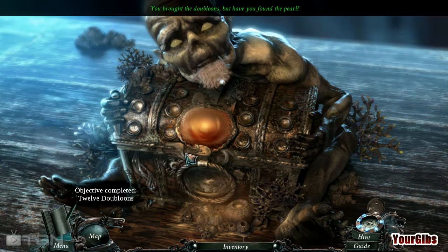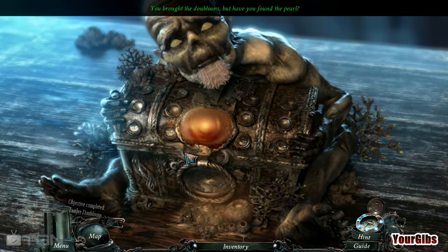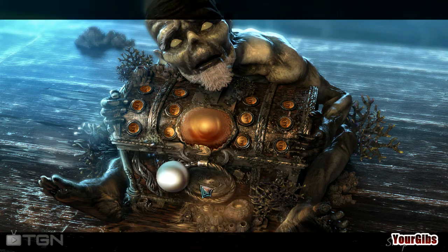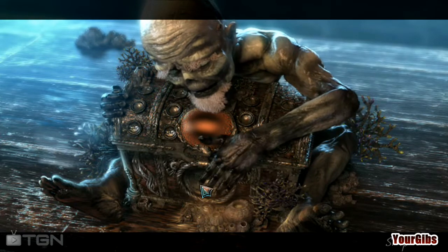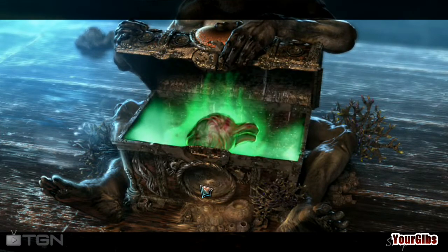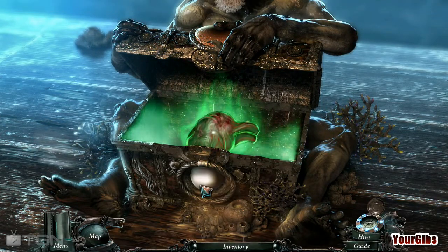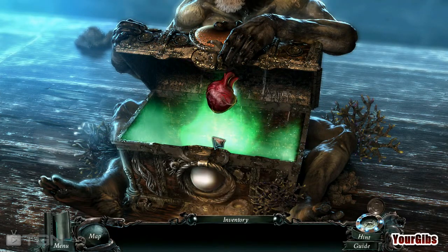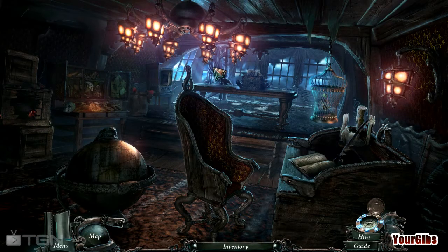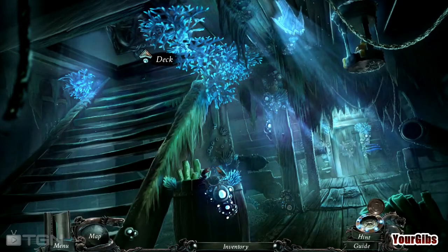You brought the doubloons, but have you found the pearls? Yes, sure have. Ha ha. Bring it home. Open says me. Oh, it's a heart. Oh my god. How awesome is that? Whose heart? I'm going to make a wild assumption that it's Captain Remington's heart. So now let's see if I can remember where it was.